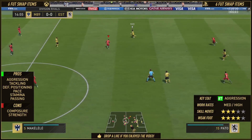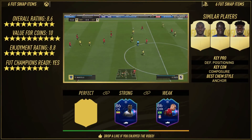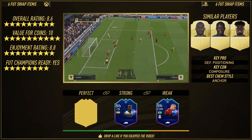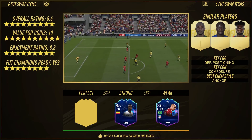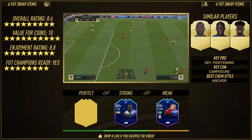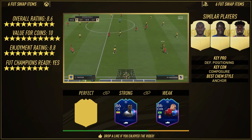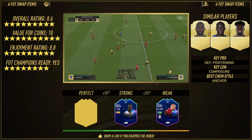Let's get into the overall rating. He only cost six foot swap items, and the overall rating will be an 8.6. I reckon this card is sensational. The value rating is a 10 out of 10 — if you didn't do the SBCs, you can still get this card by doing weekly objectives or squad battles. I did the SBCs because I wanted to get my thoughts out to you guys quickly, and I think this review delivers. 8.6 — it's a great card.